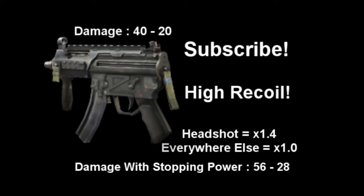Hello everybody, this is Paddy Boss from Diamond Media here, with the latest in our gun guide for Modern Warfare 2, here with the MP5K. Now this gun is a submachine gun, unlocked at rank 4, very similar to the UMP.